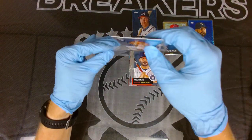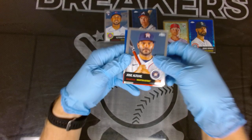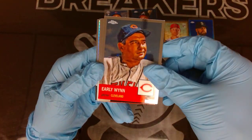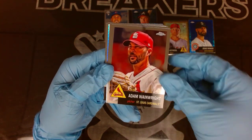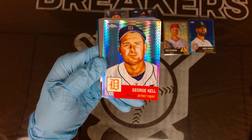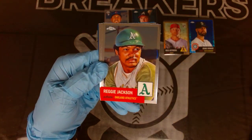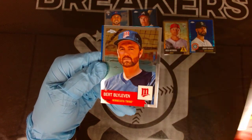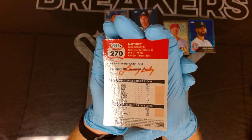We got an auto out of one of our boxes, a gold numbered card, and we still have a few more packs to go in box two. Altuve, early win with the throwback, Juan Yepez rookie, Adam Wainwright. Let's see if we can get a top rookie - Jorge Soler out of prism. George Kell prism refractor, Paul Goldschmidt, Reggie Jackson nice throwback for the A's, Yelich, Bert Blyleven. And Larry Doby is our last card out of Cleveland.